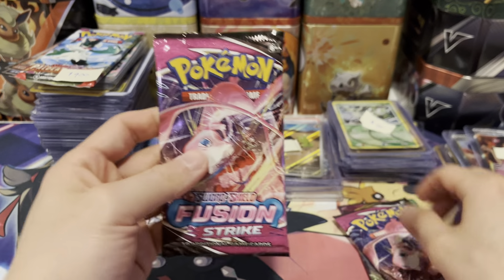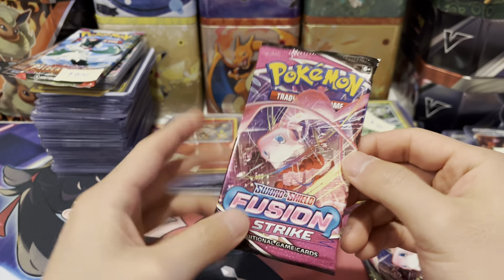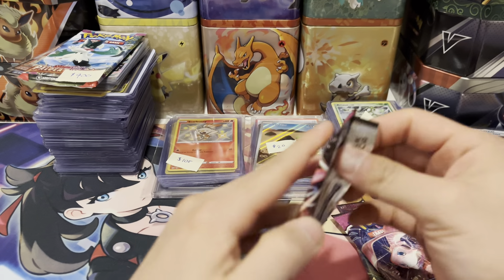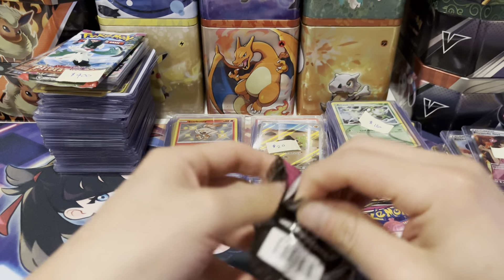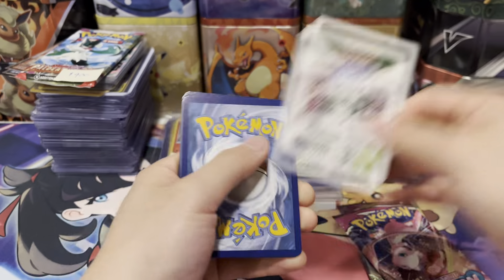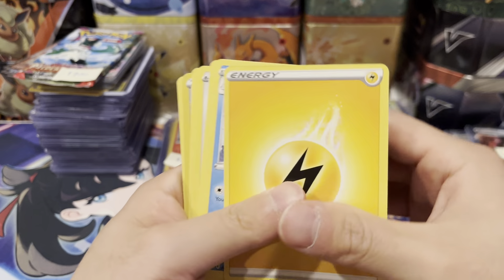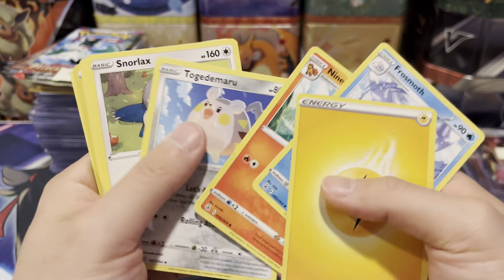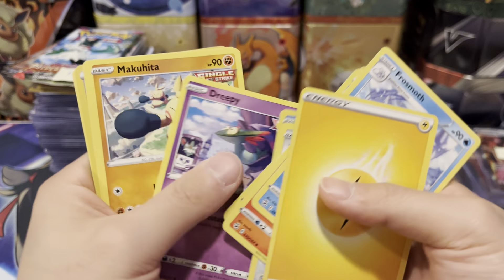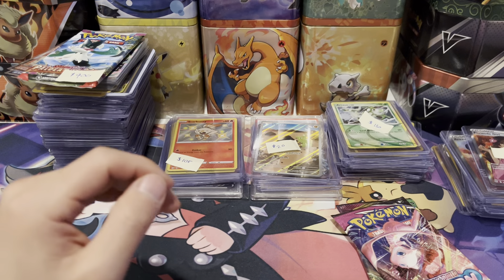Let's go into this last pack. This vendor only had one pack left — it was looking pretty sad and it called my name, so I figured I'd pick it up. Let's see if we can get a hit or if it was a waste of $4. Looks like it was a waste of $4. We got Energy, Volcarona, Ninetales, Togedemaru, Snorrelax, Stoutland, Dreepy, Makuhita, Rikkaidee, and a Maractus. We wasted the $4.